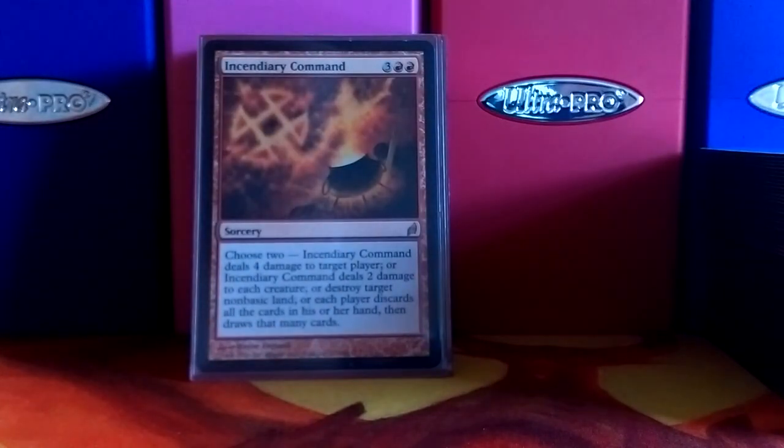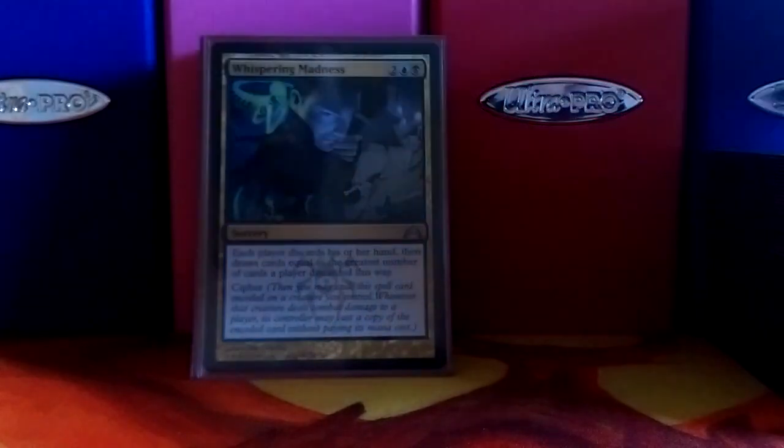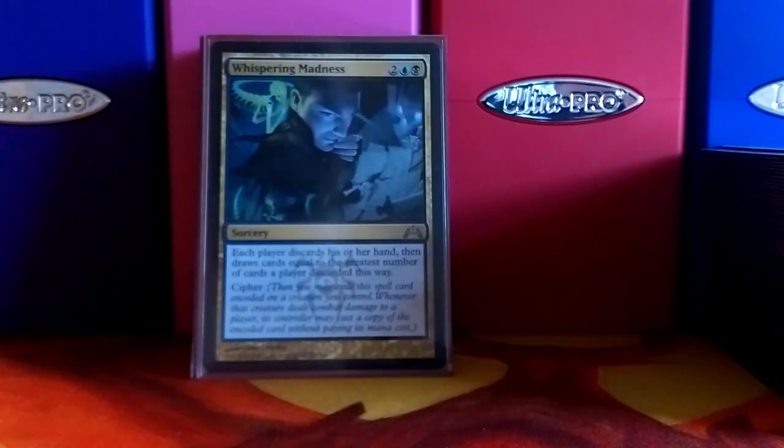Incendiary Command is a pseudo board wipe — have everybody discard their hand and draw that many cards. It's a good one to play after Cyclonic Rift if you can afford it. Whispering Madness does pretty much the same thing as the discard-draw ability on Incendiary Command. It's got Cypher — I don't really use it, I just cast it. It helps you mill yourself out and mill your opponents out.